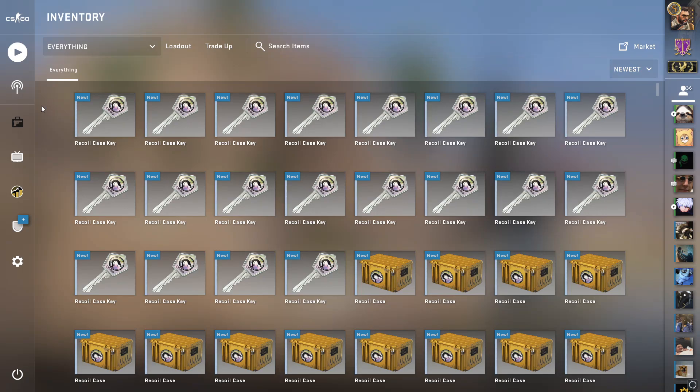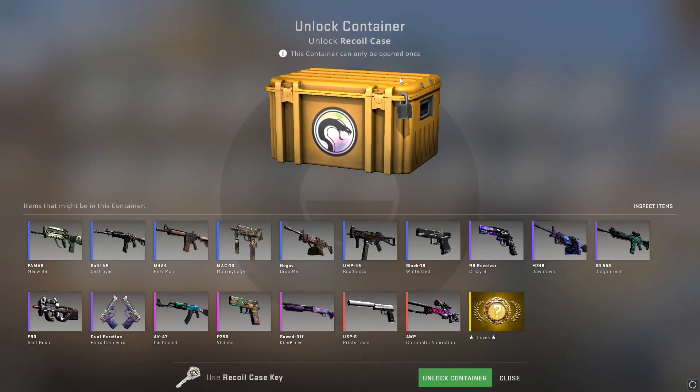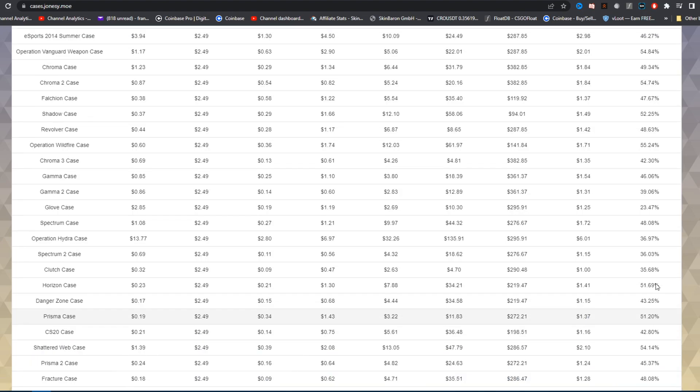On today's episode of poor financial decision making, we are once again going to be opening some more recoil cases, and today I've got 20 of them, and somehow this case is still the most profitable case in the game. If we go on over to cases.jonesy.mo, the website I always use to show this, it has a 63.41 return on investment, meaning every time you open a case you only lose about 37% of the amount of money you've put in.